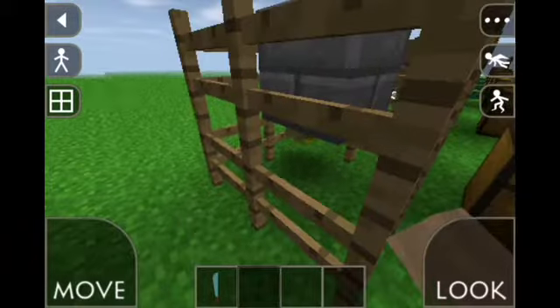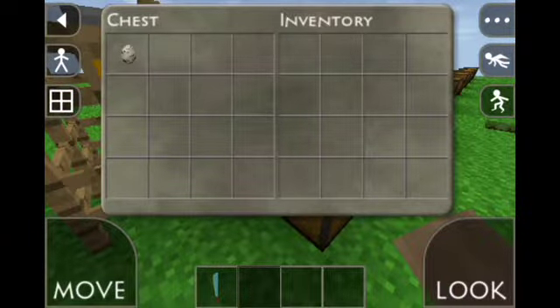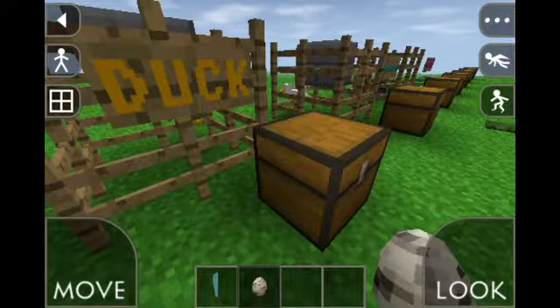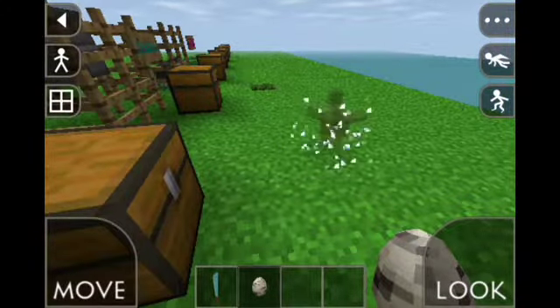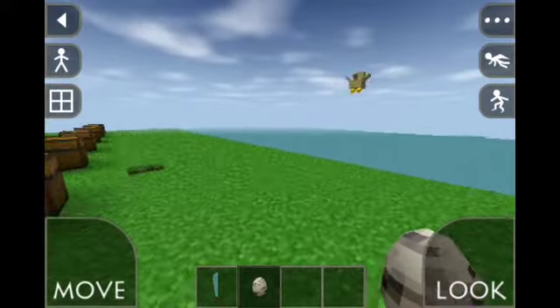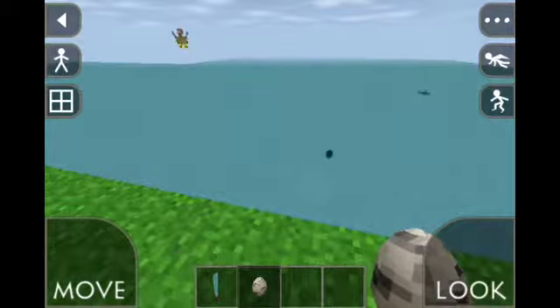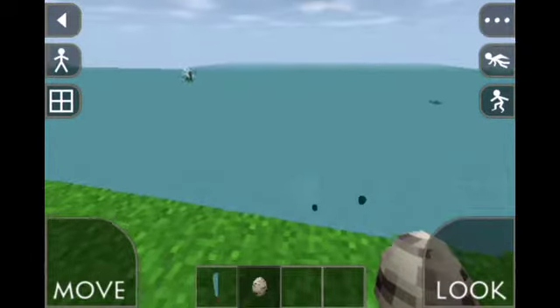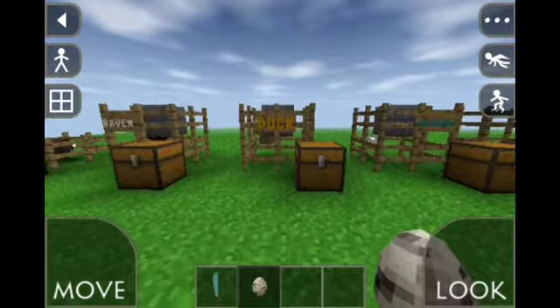The next one is a duck — my favourite animal. I'll just grab this egg and spawn one so you can see it better. There it is, and off it goes into the water. You can't spawn mobs in water.